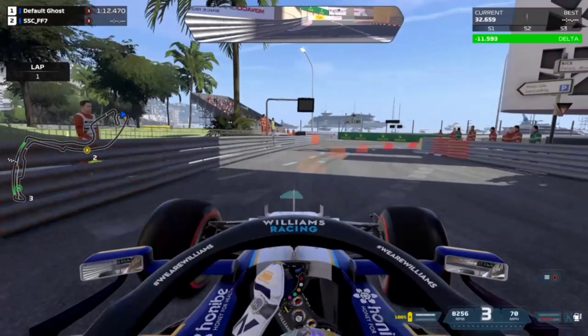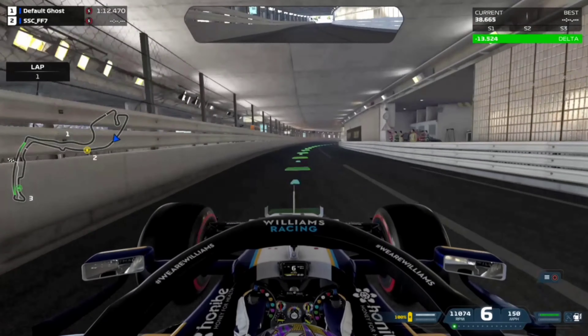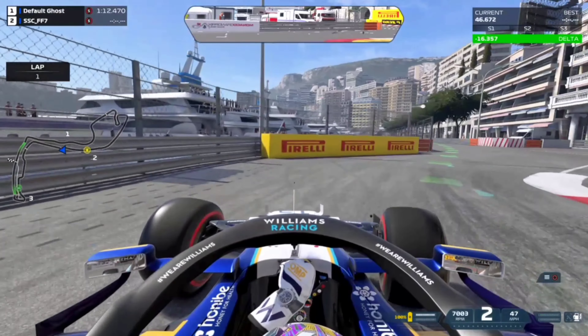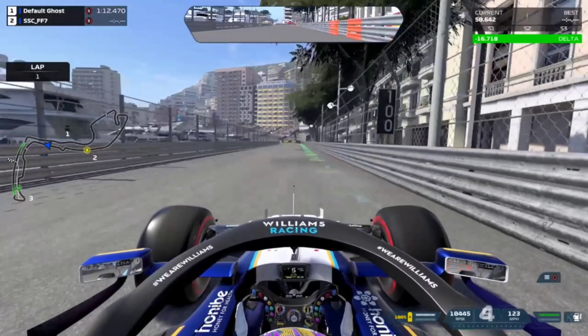I've put maximum downforce on the car because I want to get through this in one piece. Monaco is a very difficult track and I'm not looking to set any records — I just want to get through it alive. This left-hand corner here is my least favorite part of the track, believe it or not. I've been caught out by every single corner at some point, but that one always gets me the most. In tournament settings with the guys, it's cost me a lot of front wings.